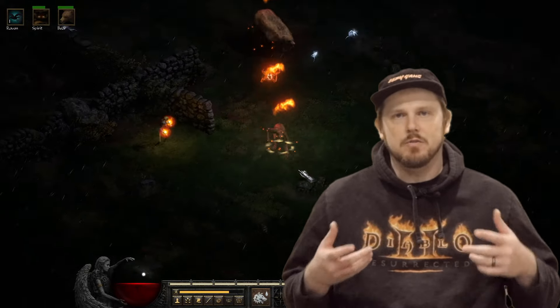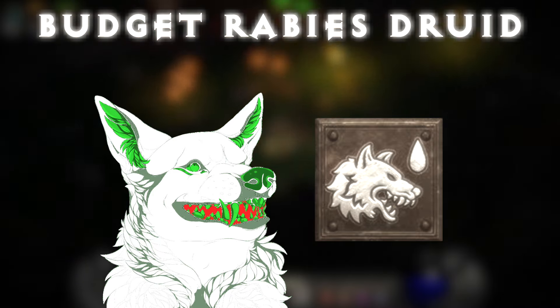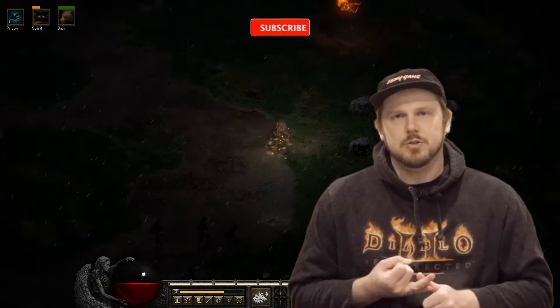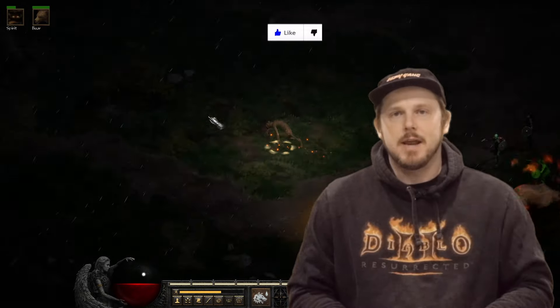In today's video, I'm going to go over the build for the budget rabies druid, which is built off of bare bones gear, but can still handle mobs and spread its infection faster than what happened in 2020. I'm going to go over the attributes, the skill tree, the gear for my character, and my mercenary, and afterwards show you some gameplay so you can see this build in action.